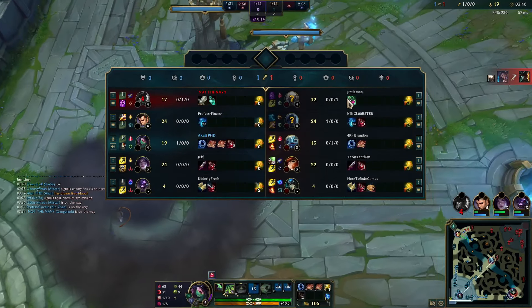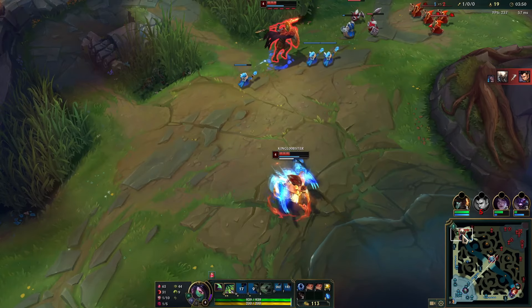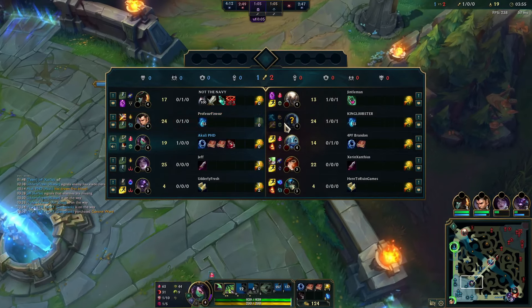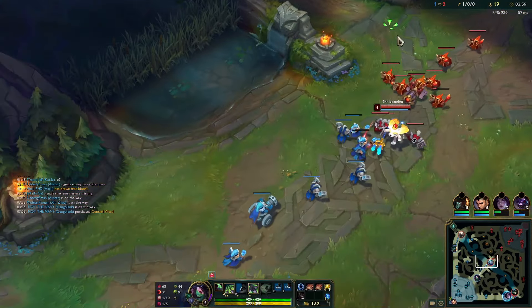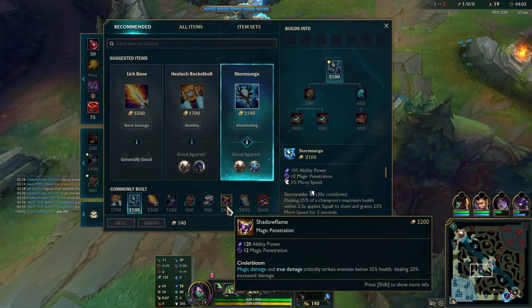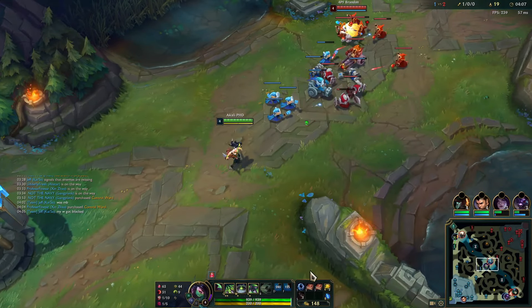Okay, we have some warming up to do, I'll tell you that much. Pantheon and Udyr — that is kind of a raffle-stomp top-jungle duo. That is a lot to deal with, but we'll see what we can do. So we are going for Storm Surge into Shadowflame. Shadowflame is pretty much like the AP Collector now — a very, very strong item.